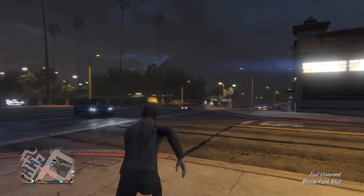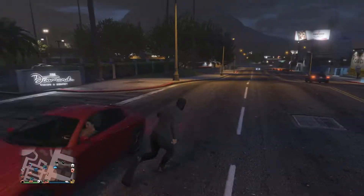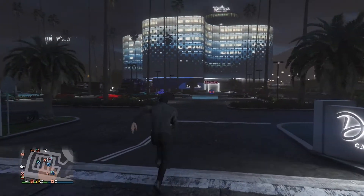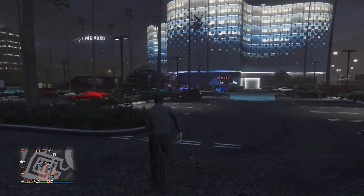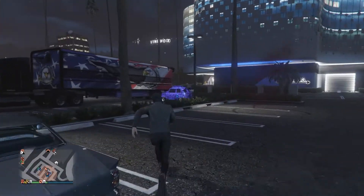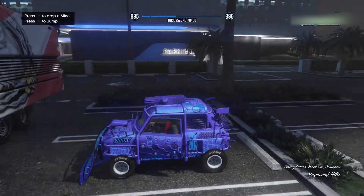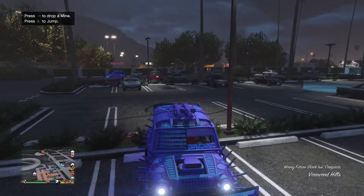That's how you guys do it. What's good about this glitch is that you can keep doing it back and forth with your friend — you give him a car, you get a car. Then you can just put it in any garage you want.